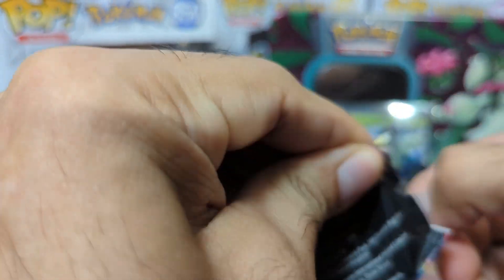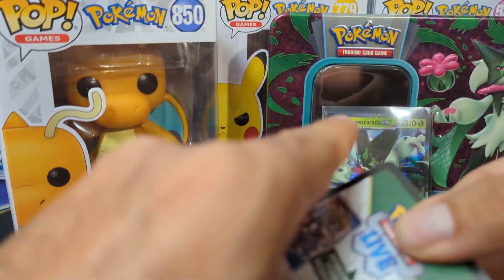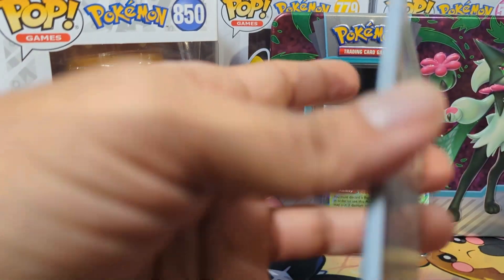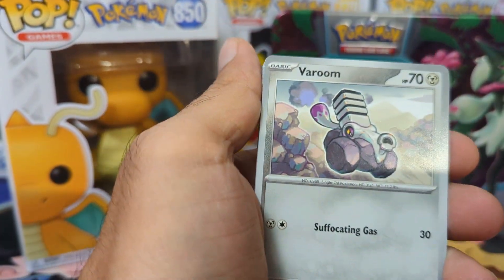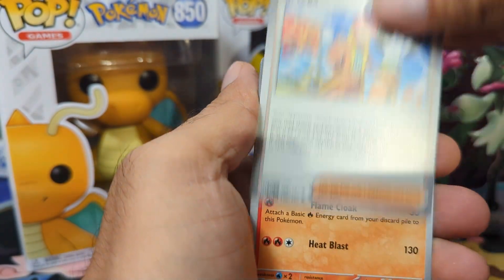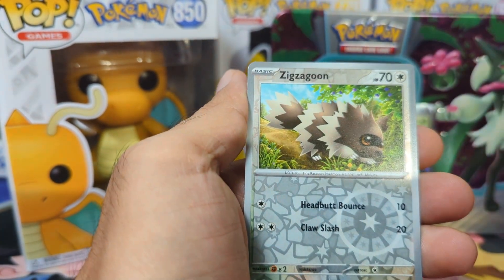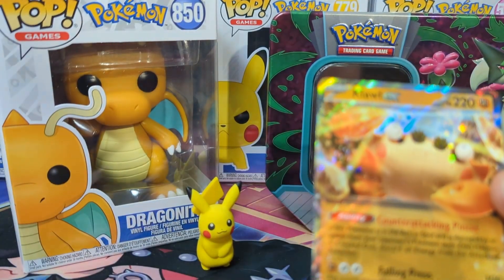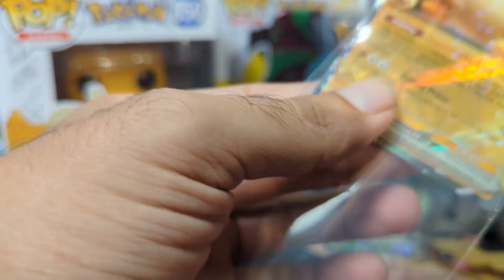Yesterday when we opened up our Skeleturge tin, we got absolutely wrecked — we didn't get anything from Obsidian Flames or the Scarlet and Violet base. So we're hopefully going to get something different today. Metal Energy in the back, and then we start off with Varoum, Landit, Electric, Larvitar, Armor Rouge, Ortega, Volcarona, Snubble, Zig Zagoo, and a Cloth EX is our hit! There we go — starting off with something. I like that better than yesterday.